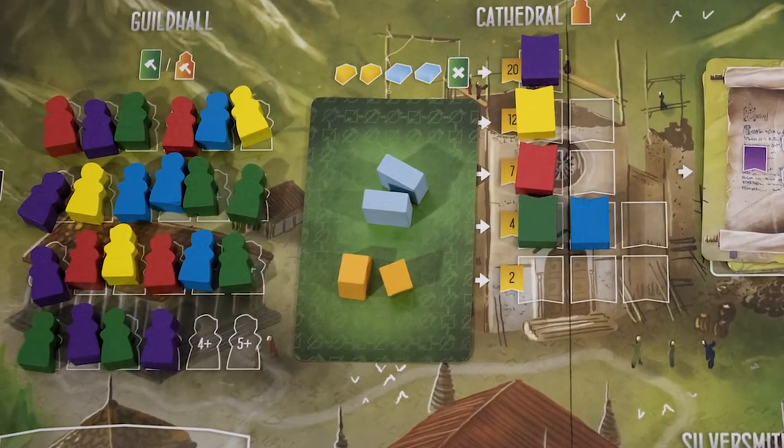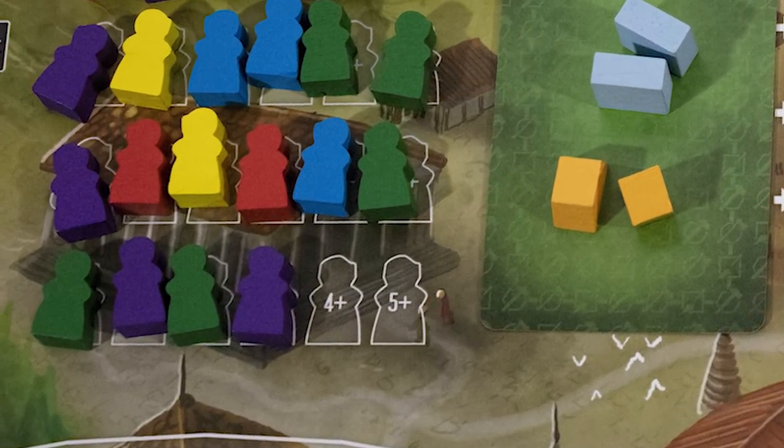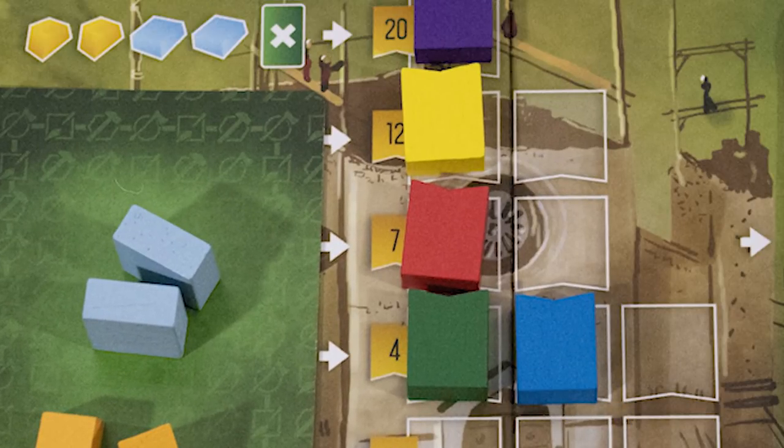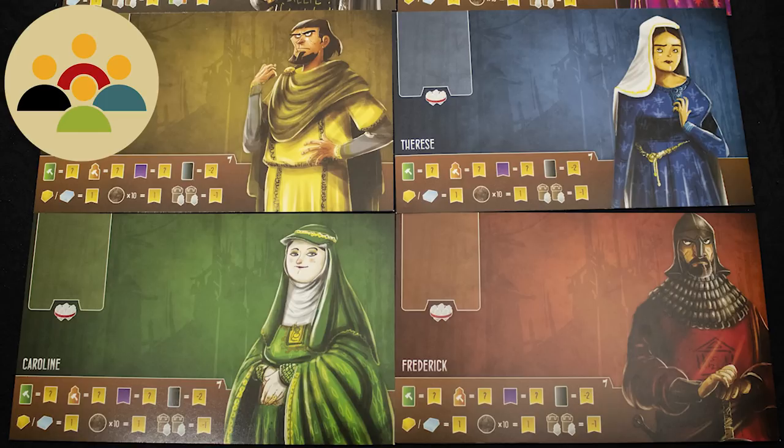The game ends once all building slots have been used up, and this changes based on the number of players. When the last building is placed, you have one more full round, and the winner is the player with the most points. Points come from virtues, constructing buildings, building the cathedral, and a few other sources.